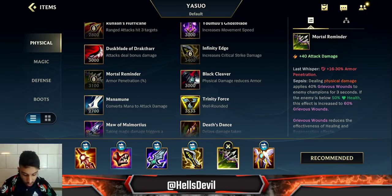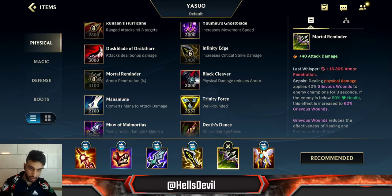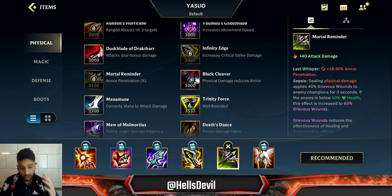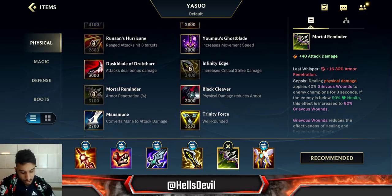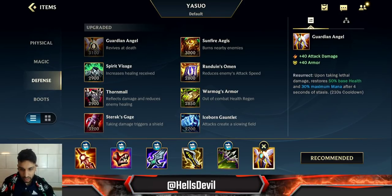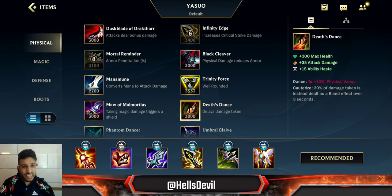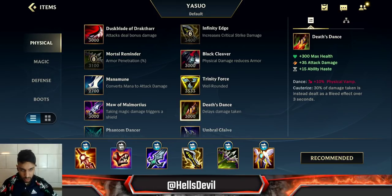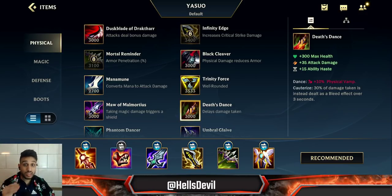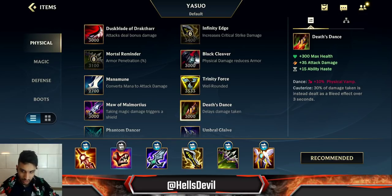After that it's easy — generally go for Mortal Reminder. Don't go for Serylda's Grudge; Mortal Reminder is much better because when you spin with your Q and engage with your E, you're going to be applying grievous wounds to all enemies — that's generally worth more than the slow Serylda's Grudge gives you. Last item is Guardian Angel — the perfect late-game item. You can go for Deathstance as an alternative if the enemy doesn't have any anti-healing, but in higher elo from Emerald and above enemies will always get anti-healing.